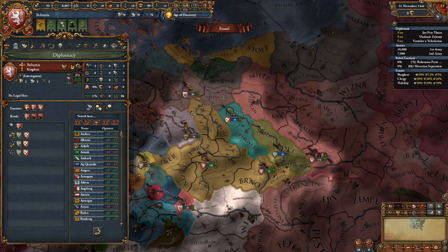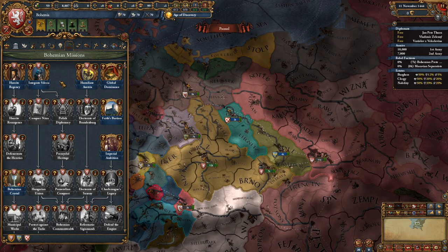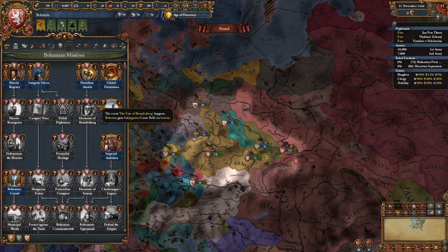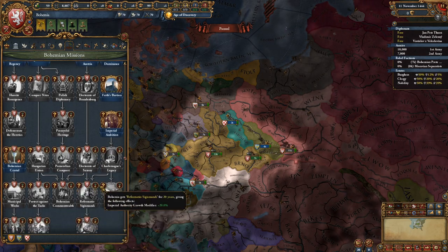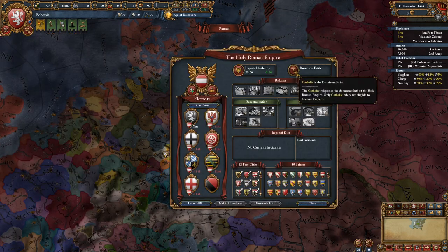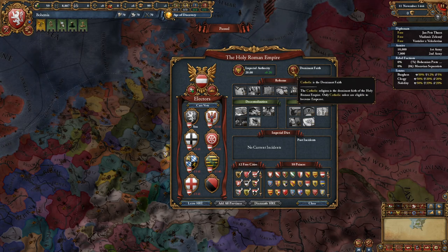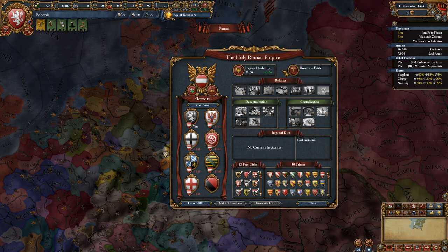The first thing you want to decide is whether you're going Catholic or Hussite, because this is key. If you want to go Catholic and reform the empire, you can go down the tree to humiliate Austria, do the electorates of Brandenburg and Saxony, and basically reform the empire. However, only Catholic rulers are eligible to become emperor. If you become Hussite, you are not eligible — and you're also not eligible after the Protestant Reformation occurs.